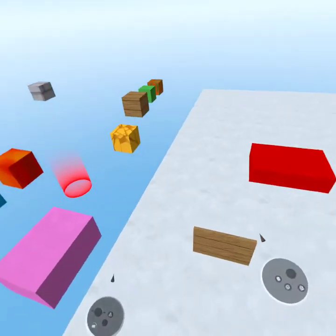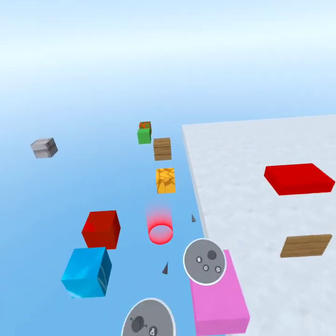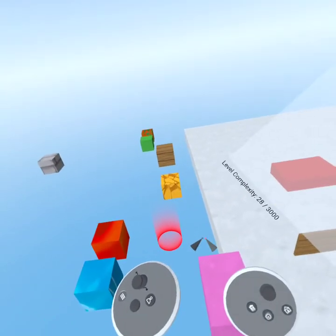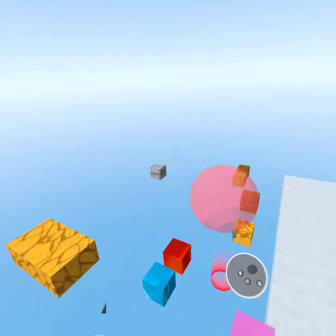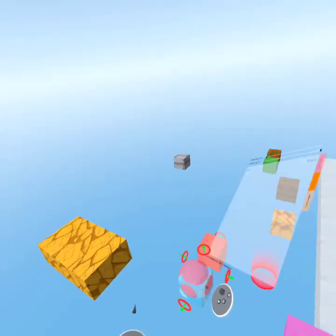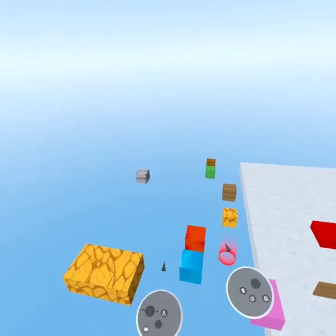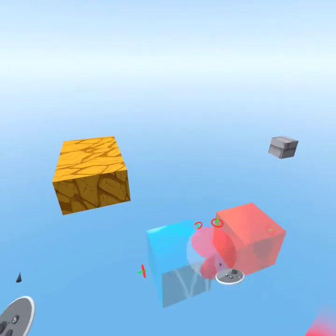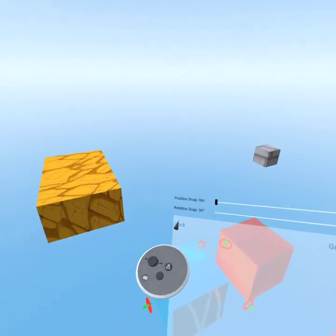Let's talk about locking and grouping. If you hold down your trigger and pull it, it creates a big selection sphere. If you hover this sphere over blocks, it'll make them one selection. You then have two options: you can lock them or you can group them.